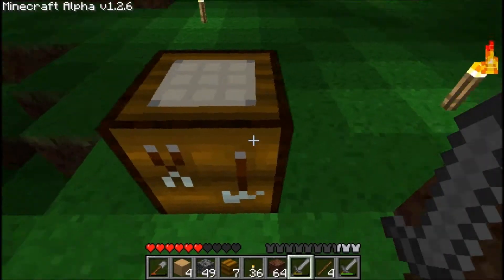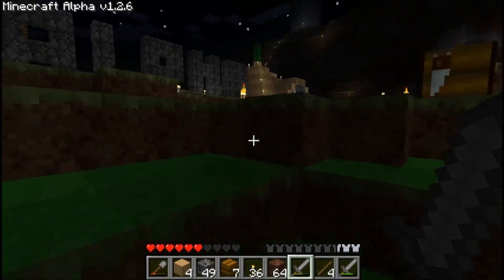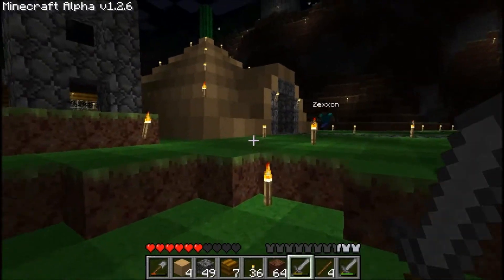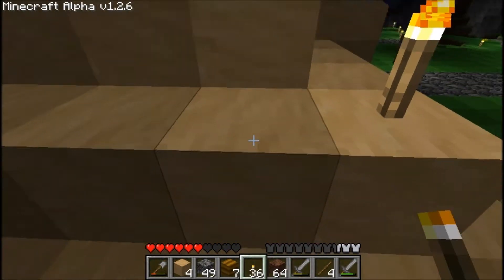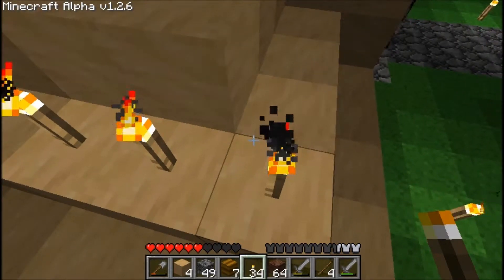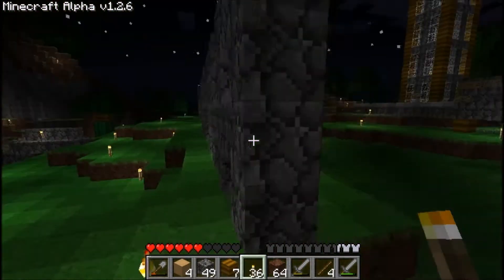Did you show the sand? No, I have not seen the sand. It's over here — it's a giant pyramid. The sand I made is very, very nice. Made me cry a little bit the first time I saw it. Just to kind of show you a comparison with the same light — they actually blend together pretty well, as you can see there. Without the old alpha lighting. Anyhow, that's the new sand.